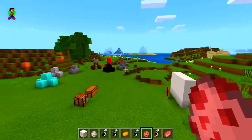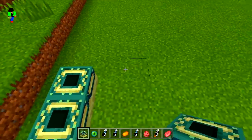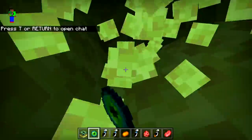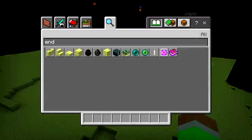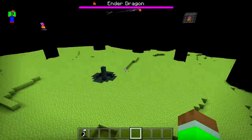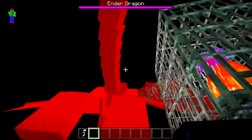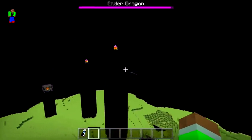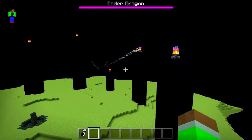I wanted to try something with the black hole in the End. Let's quickly make the End portal — place the Eyes of Ender — there we go. This is going to be insane if the black hole can kill the Ender Dragon instantly. Let me get the portal gun and the black hole. We just need the dragon to come down a bit so it gets sucked up. Let's break the End crystals so it stops healing — stop healing, dragon!